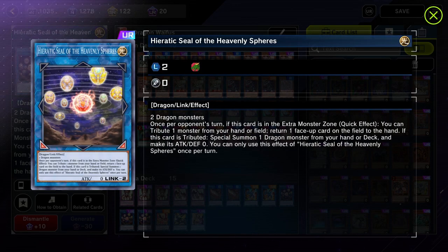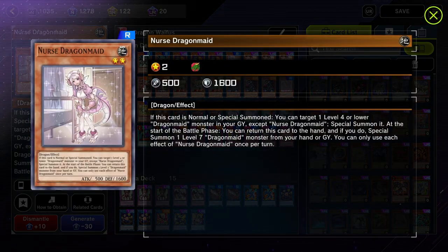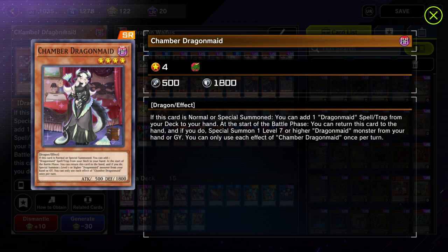Spiritic Seal is a core to this deck. Once per our opponent's turn, if this card's in the extra monster zone, we can tribute one monster on the field and then return one face-up card on the field to the hand. And if this card is tributed, we get to special summon one Dragon monster from your hand or deck and make its attack and defense zero. So this could be a way for you to instantly get out your Nurse — and let's say your Chamber was in the graveyard — you special summon your Nurse, the defect-Heretic, Nurse's effect activates, it special summons a Dragon Maid, you special summon Chamber out onto the field, use Chamber to search for any spell and trap card you want. And that's that.